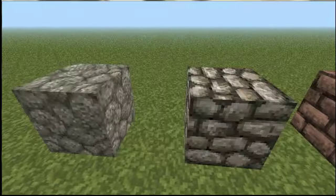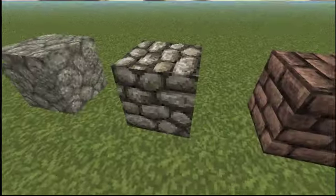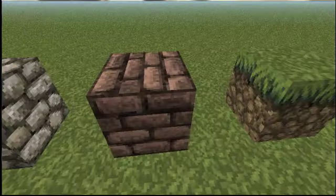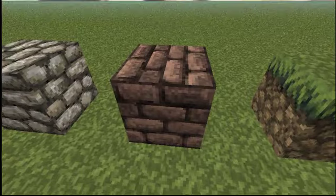First, this is stone. This is cobblestone. I didn't get all the ores yet — I'm not done with it — but still. So this is cobblestone. This is the bricks. I'm not a big fan of the bricks.